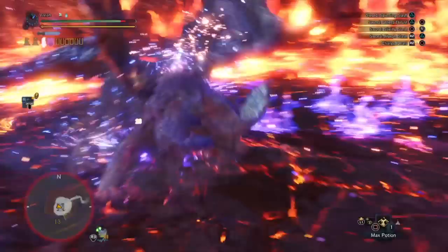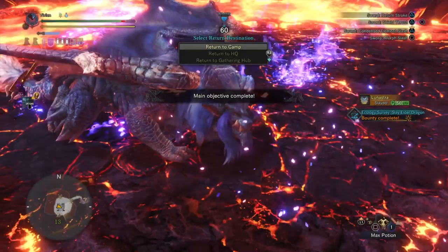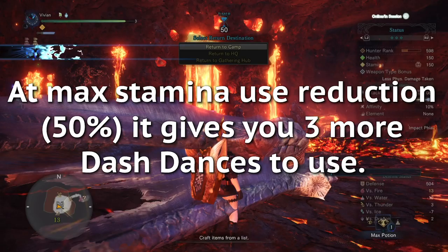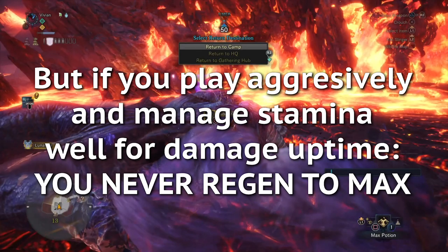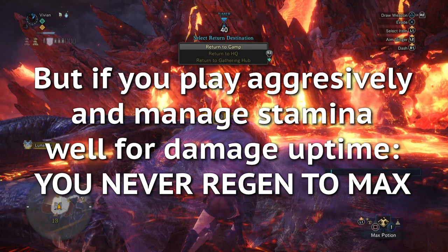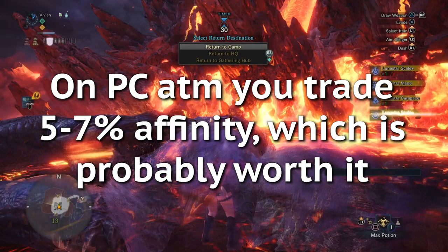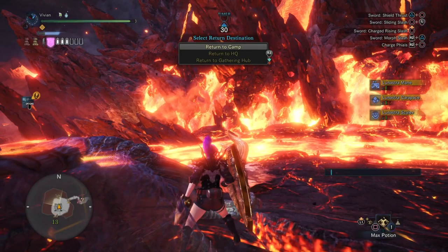Speaking of Bow, let's discuss Stamina Cap Up briefly. Stamina Cap Up is not as great as it may first seem. When you run the max 50% Stamina Reduction, it gives you an extra 3 Dash Dances at the very beginning of the hunt — which is very nice. But if you play aggressively and manage Stamina well for damage uptime, you never regen back to max Stamina during the hunt. This means you only get those extra 3 Dash Dances at the start of the fight. With the armor pieces PC currently has, the trade-off is about 5–7% affinity to run Stamina Cap Up — arguably worth it. However, as more efficient pieces become available, the gap becomes larger and Stamina Cap Up isn't really justifiable anymore.